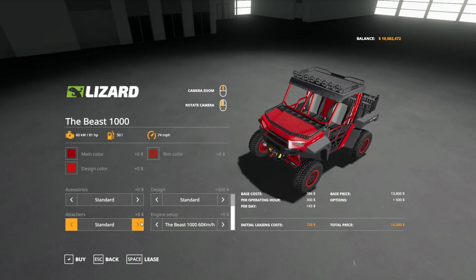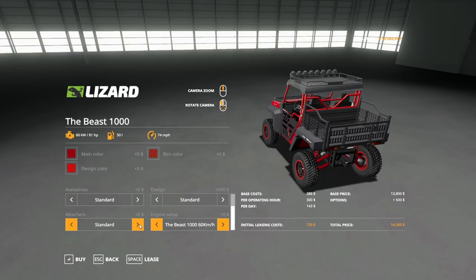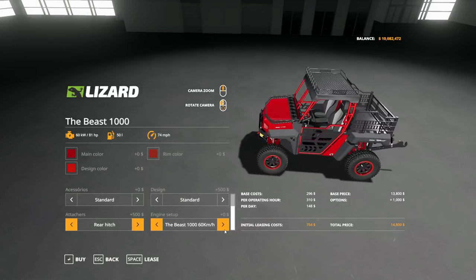Under attachers, we have Standard or Rear Hitch. The Beast 1000 goes 60 km/h, 80, 100, and up to 120 km/h. I've gone with the 120, which is roughly 74-75 miles per hour.